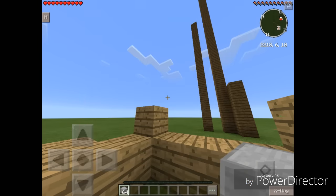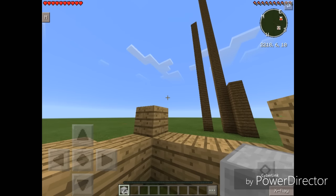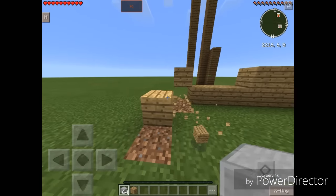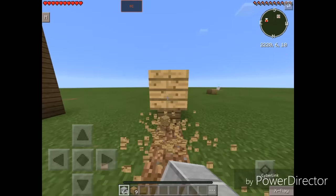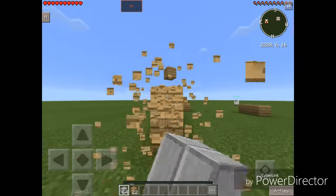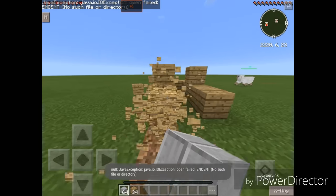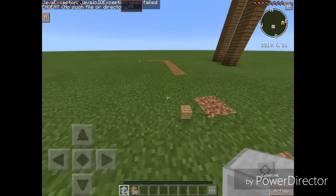Next on the list: Fast Break — it makes you break blocks faster. Let's turn that on. We could use some speed while breaking blocks. Oh my god! This gives you the ability of creative in survival. I'm not taking any time breaking these blocks at all. This mod is the absolute best.